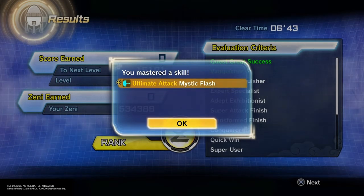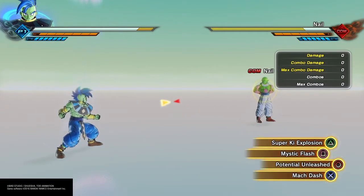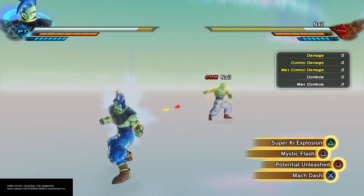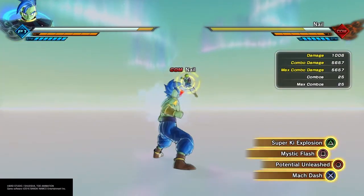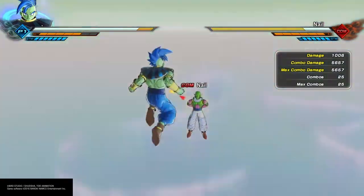Now that you have the move, we're going to go ahead and check it out, because this move doesn't work like most ultimates — it's just a little bit different. The main difference is going to be in the direction it fires, because as you can see, he is firing backwards. So this move is something you're going to use for people that maybe like to vanish a lot, or you're going to have to be a little bit creative with the way you use your combos. You can use this in a combo — break their stamina and you can get this move off.